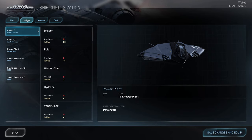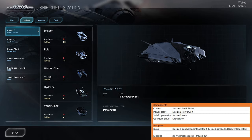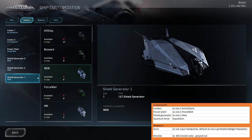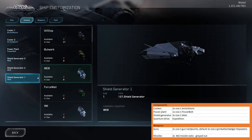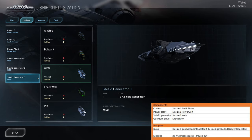Let's see what we have. We have two size 1 coolers, two arctic storms, one size 1 power plant, and we have again a small ship with three size 1 shield generators. I thought that CIG isn't happy about the Saber and Raven being the only smaller ships that have three size 1 shield generators, but now we have another ship with three.